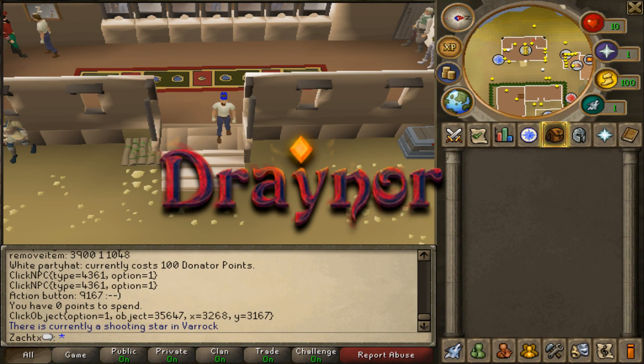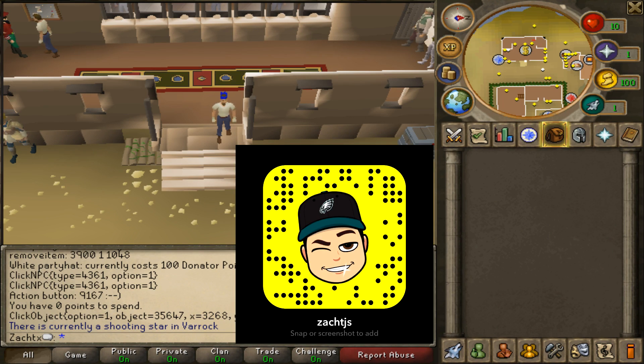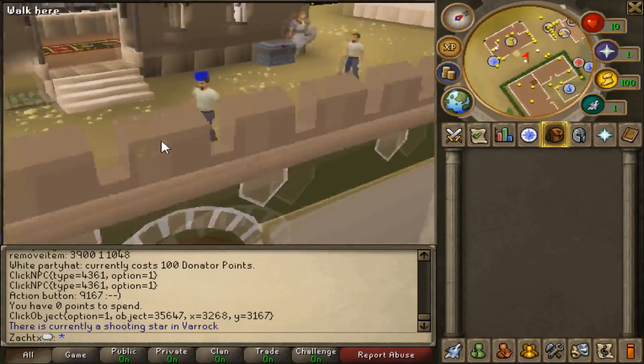We are on Draenor. If you've been in the RSPS scene for a little while, you've probably heard of Crandor — previously known as Zionscape, which was the top server back in the day. It was shut down at the very end of 2016, like December 2016, so right before 2017. But after many requests, the owner of Draenor has decided to bring it back. He got the original source from the original Crandor owner, so it's the exact same as it was before except they're going to be adding a lot more content. So if you've played Crandor in the past, you are definitely coming to a very familiar game.